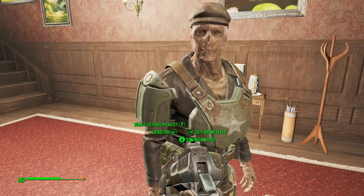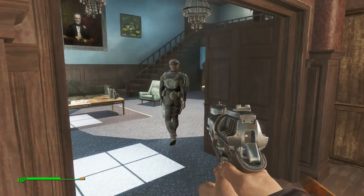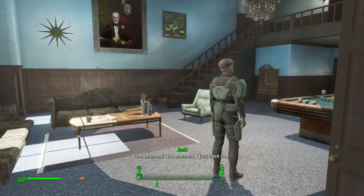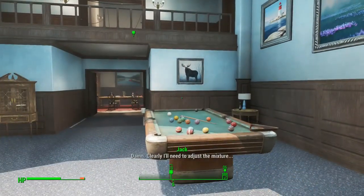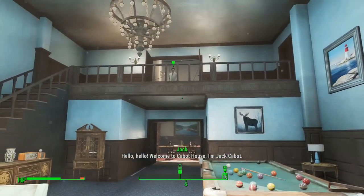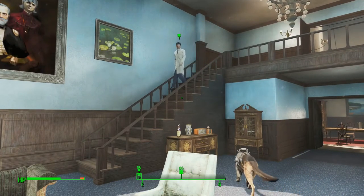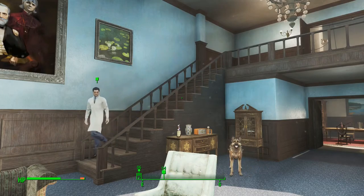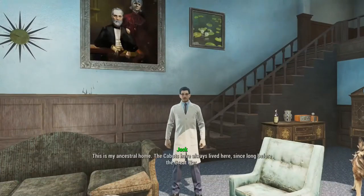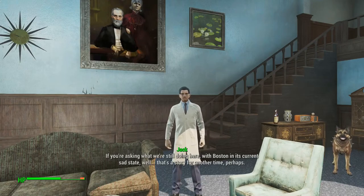Come on, let's go meet the boss. Lead on. You couldn't just do it — I had to tell you. Let me put my gun away. Jack, the new guy is here. One moment. Clearly I'll need to adjust the mixture. Welcome to Cabot House. I'm Jack Cabot. That was a weird way of walking down the stairs. What is this place?